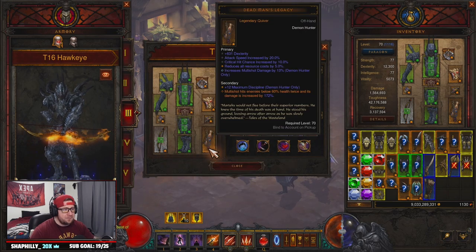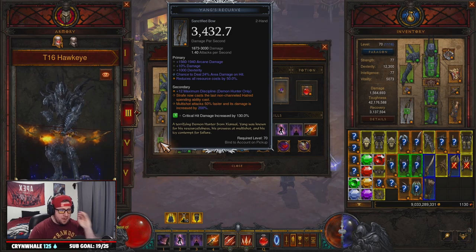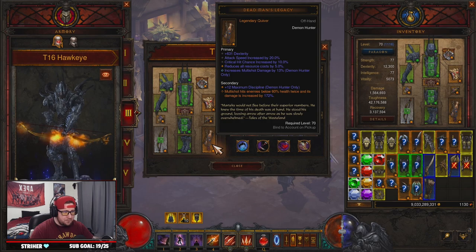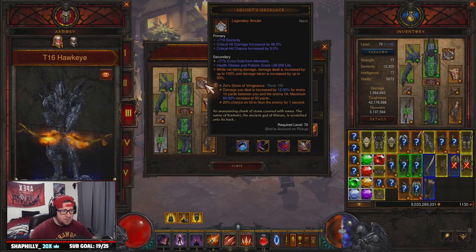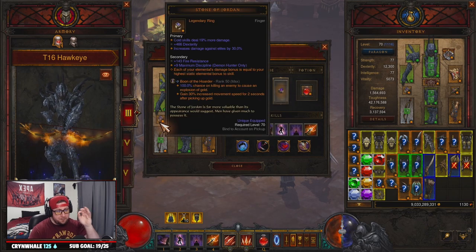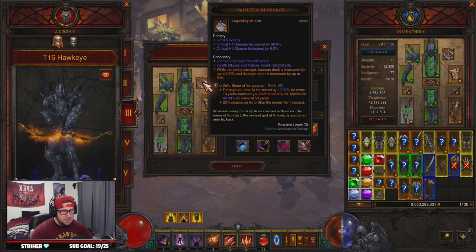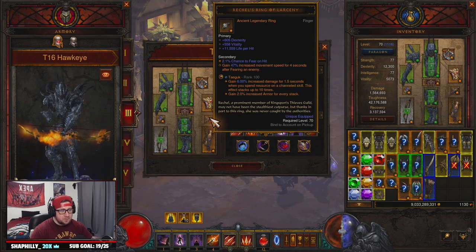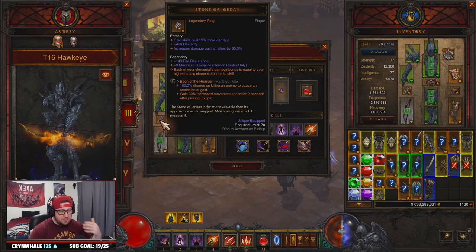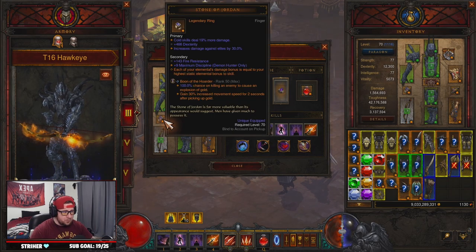You have to have Dead Man's Legacy and Yang's Recurve with the Strafe power on there, and Dead Man's Legacy for more Multi-Shot damage. For our amulet and rings, we're going with Squirt's for more damage, Rechel's Ring of Larceny for more speed around the map, and then Stone of Jordan — which is a big change for the build. We have Zei's Stone of Vengeance for more damage, Taeguk for more damage plus a shield for a little survivability, and then Boon of the Hoarder.